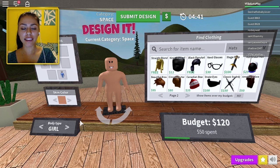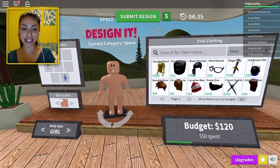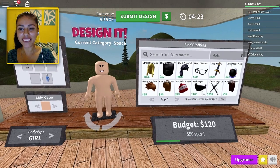So we picked out her body shape, she's got a nice tan and she's got her little smiley face on, and we have to design a space outfit. I'm gonna make her a bit pale because the sun is in space but you probably can't get a tan. Can you get a tan in space? Who knows?